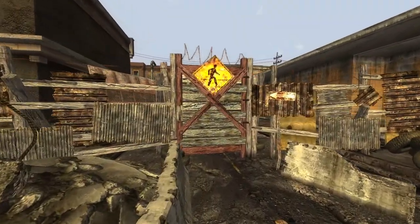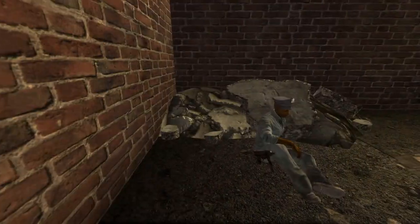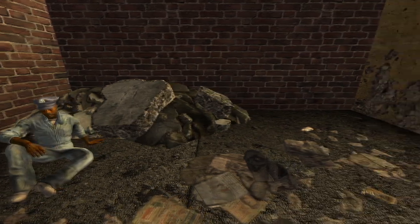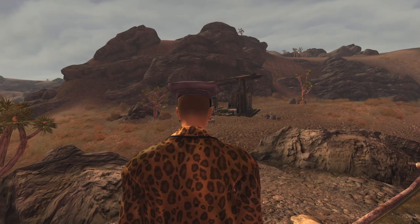Next up is the Police Hat. This is its own unique item and can be found within Westside on the person of Dermot. You can either reverse pickpocket or kill Dermot for this hat. The hat has a DT of 0 and provides no additional bonuses.